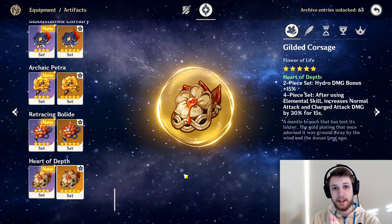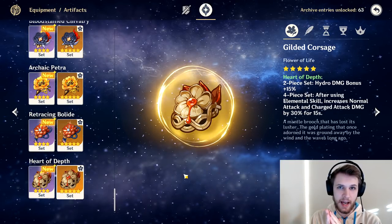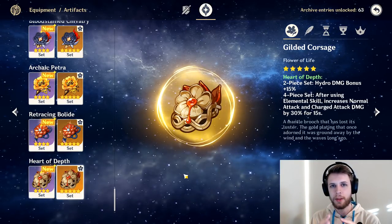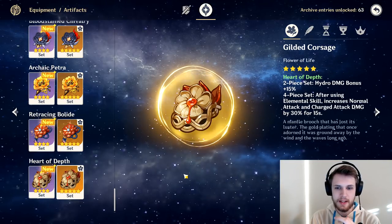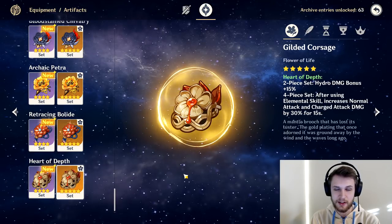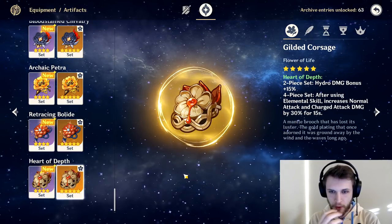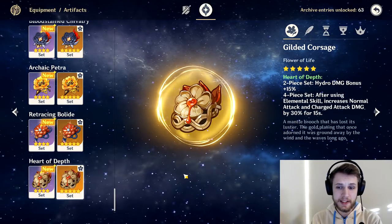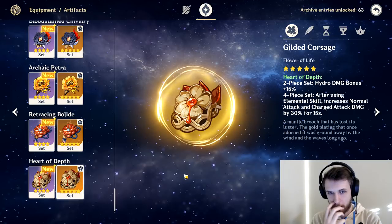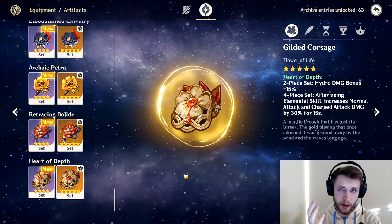Heart of Depth is a set people are talking about running on non-Hydro characters because the four-piece actually seems very strong — after using an elemental skill, it increases normal and charged attack damage by 30%. I don't think this is going to be worth it on Ganyu specifically because it's less damage than Bolide, you can have more uptime on Bolide, and depending on how long the skill cooldown is, we may not see a lot of uptime for this. It suffers the same problem as Bolide — it won't affect the ice AoE or other abilities outside of that. But the charged attack buff could still be very strong.